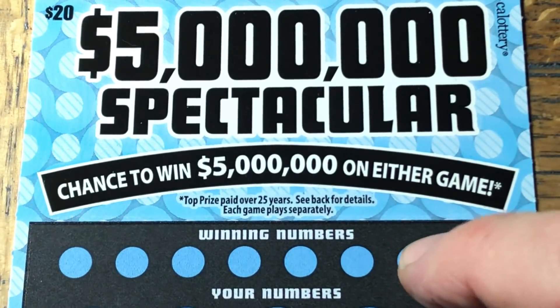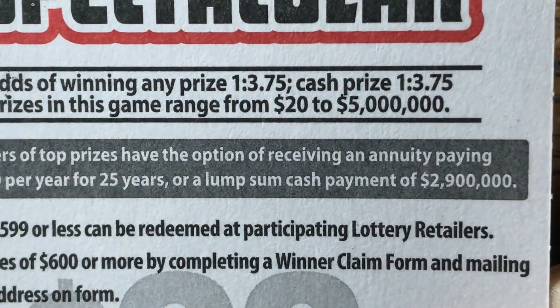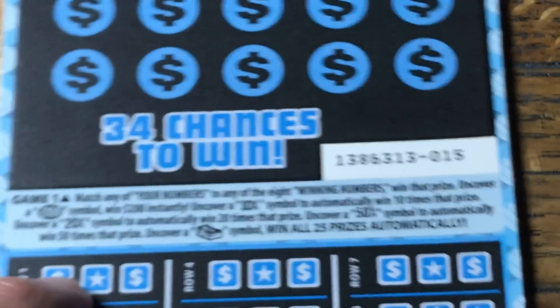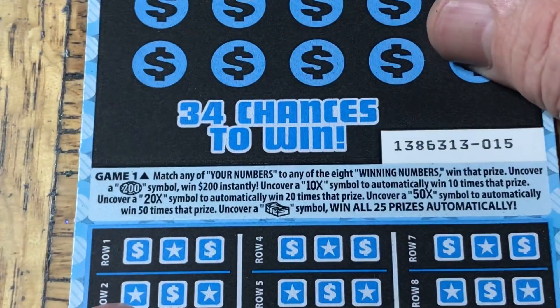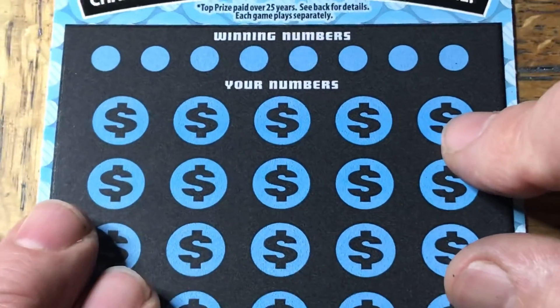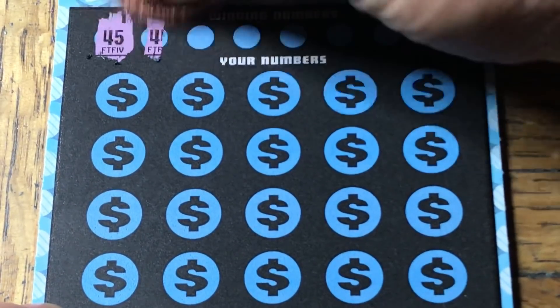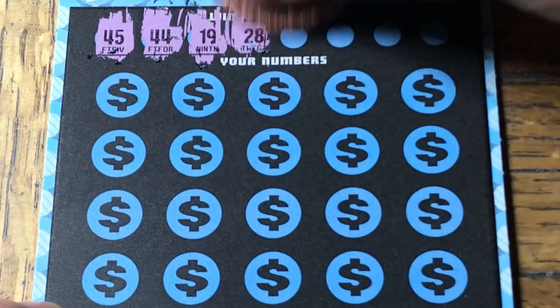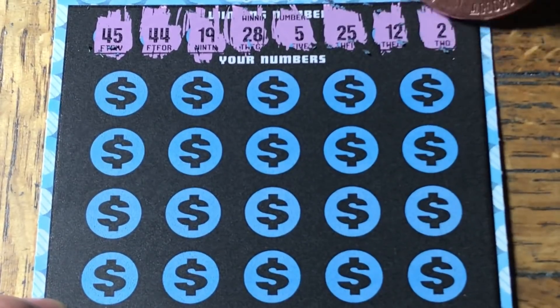Next game is going to be the $5 Million Spectacular. Odds: 1 in 3.75 for any prize and 1 in 3.75 for a cash prize — there's no ticket prize on this one. This is ticket 015. On this one, of course there's a match. You can get a 10 or 20x multiplier, a 50x multiplier, $200 automatic win, or a money stack to win all the prizes automatically. Our numbers are 45, 44, 19, 28, 5, 25, 12, and 2.